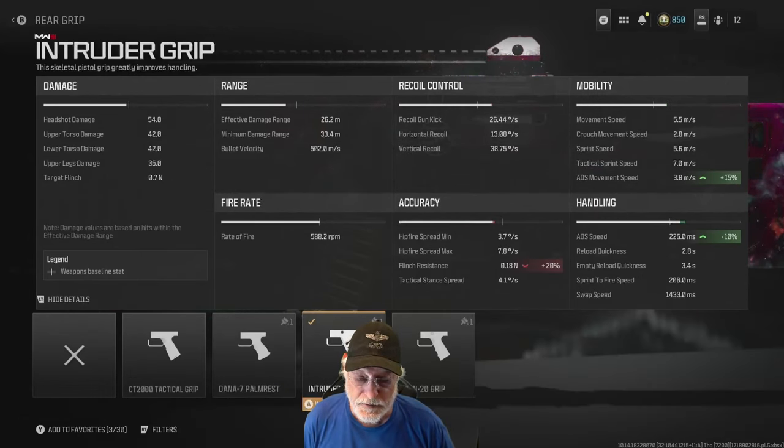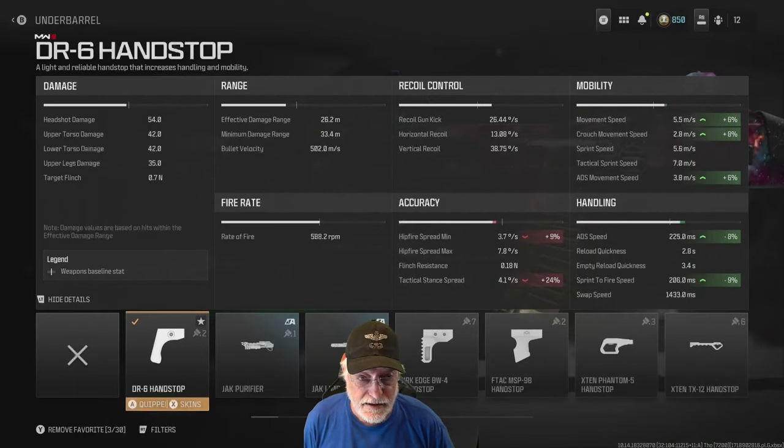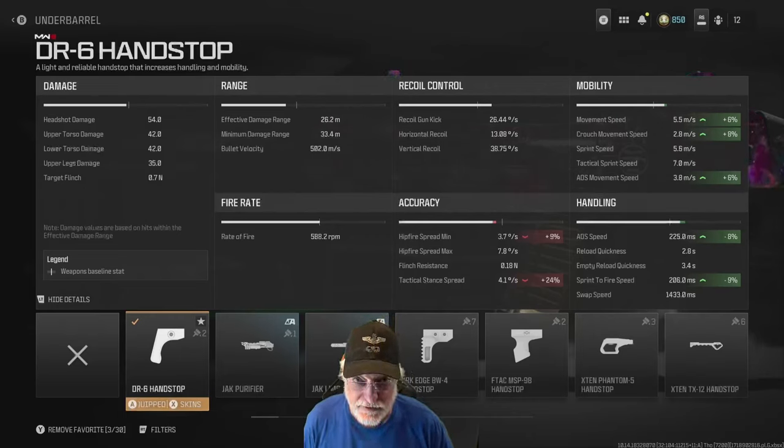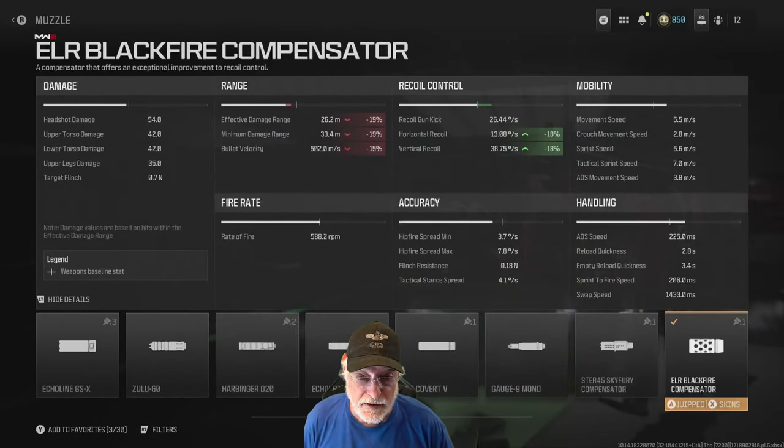The Intruder grip helped with the ADS movement speed — that's 15%, something to take note of. And ADS speed another 10%. It does hurt the flinch resistance, but the enemies are going to be twitching once they feel the impact of 54 to the head and 42 essentially to the body. The DR6 hand stop again gives ADS movement speed, ADS speed, and sprint-to-fire speed — 206 milliseconds on a sprint to fire. Something this powerful that can strafe, that you can aim down sight, that you can sprint to fire — it's amazing.